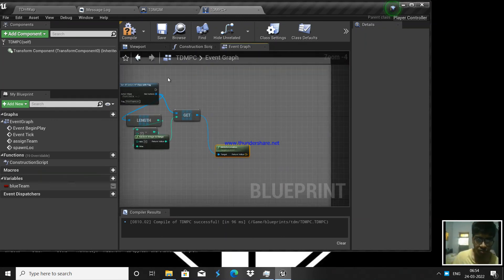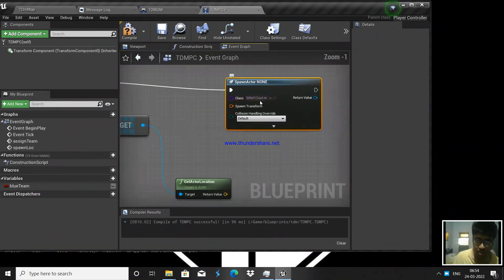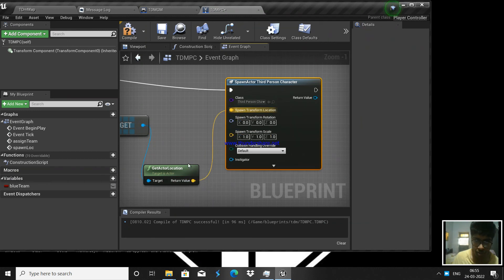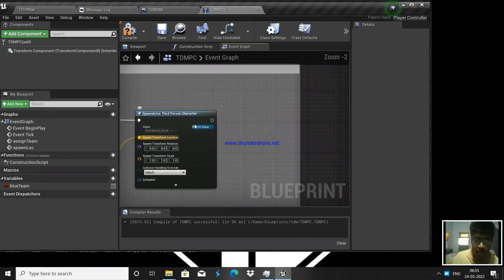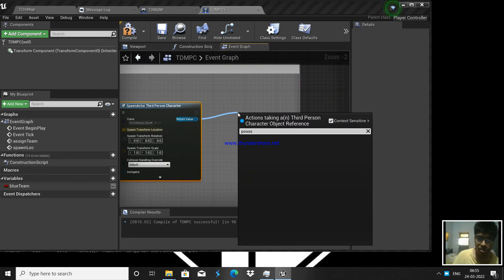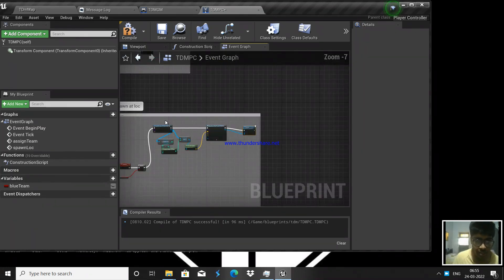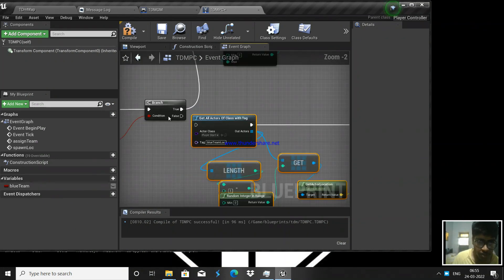Once we have the location, we use 'Spawn Actor from Class' — Third Person Character — with a spawn transform. Split the structure pin and set the spawn location to the blue team player start location. Once we spawn the character, we call 'Possess' on the player controller. Possess means the player controller takes control of the character. If we just spawn without possessing, the player doesn't control it.